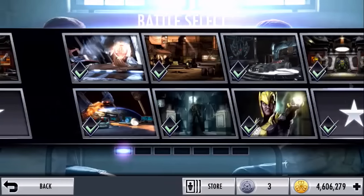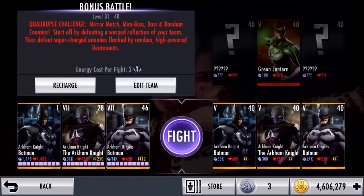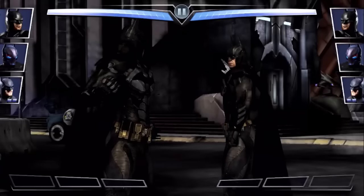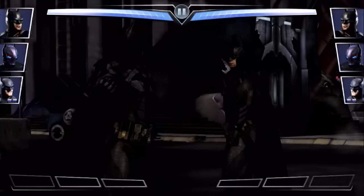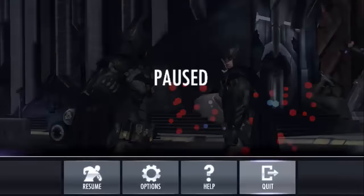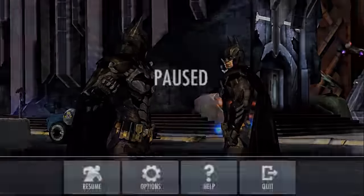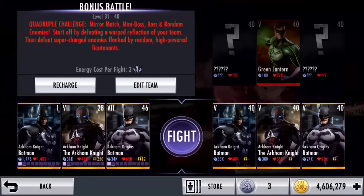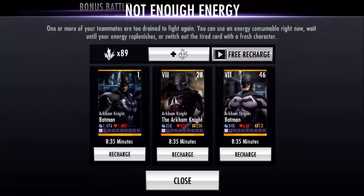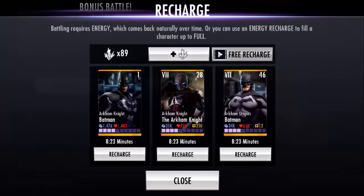Now I'm going to show you how to get the free energy. Wasting your energy is not recommended just to try out the trick, but whatever. Basically, this trick allows you to have unlimited energy without using anything or watching a video. So as you can see, I have no more energy. What you do is press fight, and see the free recharge? You press that, and then quickly press the top right corner of your screen — that's where the X button will be for the video. You will gain the energy.